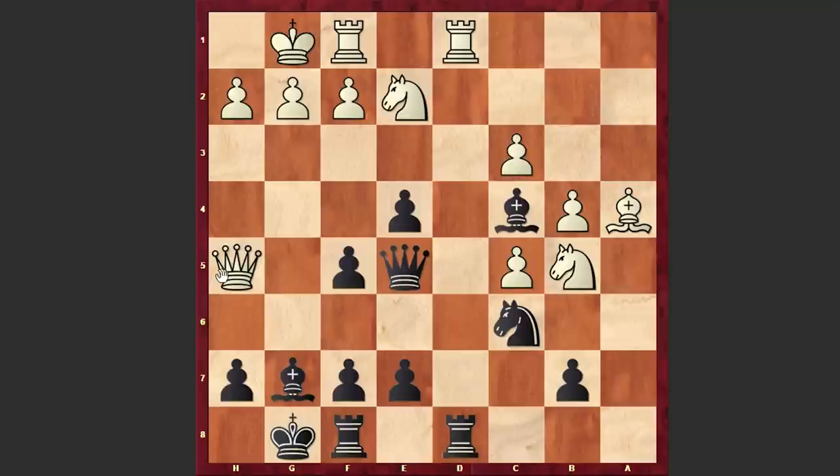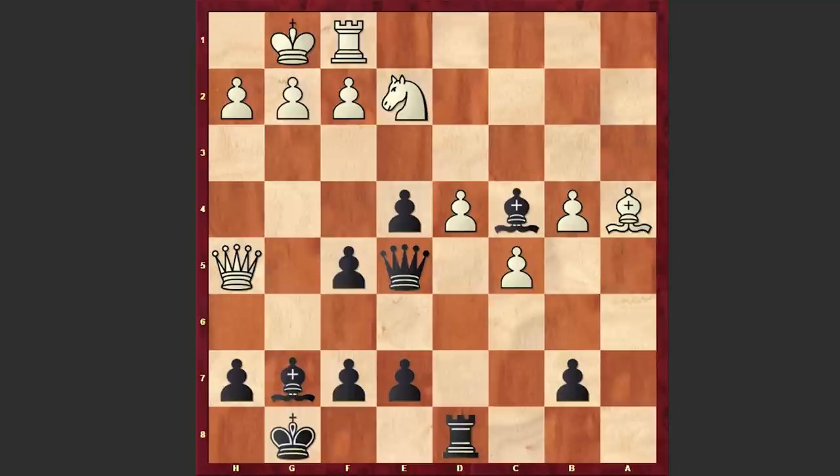Look at this white queen — how is white going to bring the queen back into the game? Rxd8 was played, Rxd8, Nd4, Nxd4, cxd4, Qf6, and now white got another weakness — this time the pawn on d4. Rc1, Qa6.